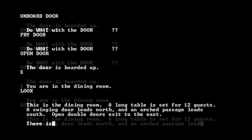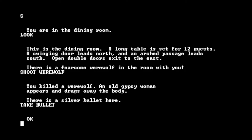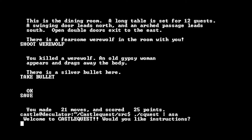You are in the dining room. Oh — there is a fearsome werewolf in the room with you! Can I shoot the werewolf? Shoot werewolf — you killed a werewolf! An old gypsy woman appears and drags away the body. There is a silver bullet here. Well, that's convenient — you don't really want a rotting werewolf corpse in somebody's castle. And conveniently there's another bullet. Let's take the bullet. I don't remember if you could save on Castle Quest — let's try. Oh, that ended the game. We had made 21 moves and scored 25 points. Let's find out whether the save/restore feature works — cool, it does!